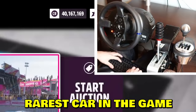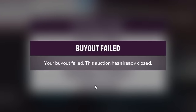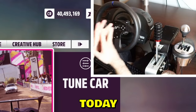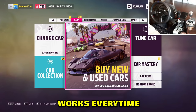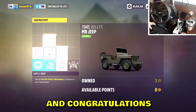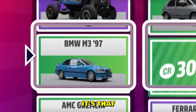Today I'm gonna show you how to get the most rarest car in the game. You need to get a Super Wheel Spin — works every time. Step number one: go to the Auto Show, buy the Jeep, go to Car Mastery — bam, bam — and congratulations, you now own an 86 Trueno. It's that simple.